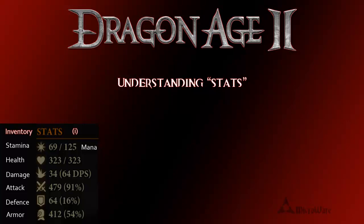Hello, Micro here. Today in Dragon Age 2, I'm going to be talking about understanding stats, or statistics. You can find these through your inventory screen, or on PC you can simply press the shortcut I.